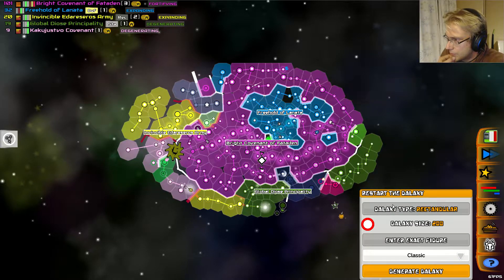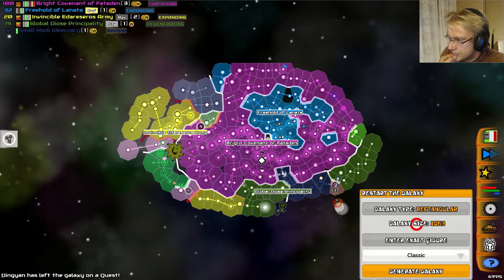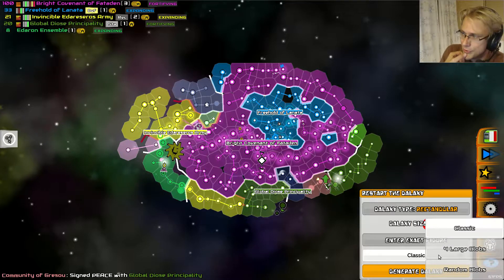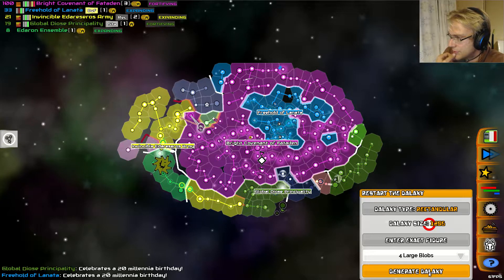So let's try and recreate what he did. You can pick a thousand stars or more, and then you have the option of picking how the empires are distributed.